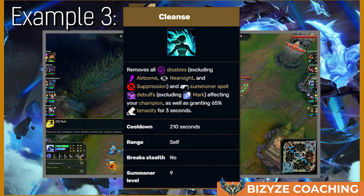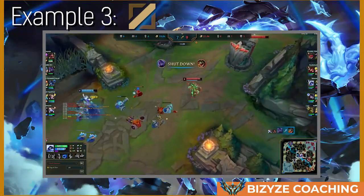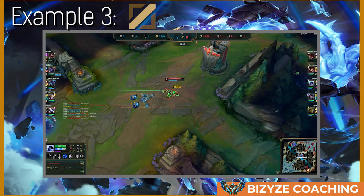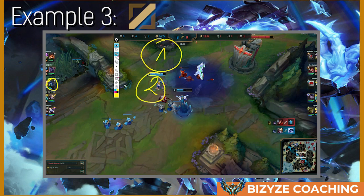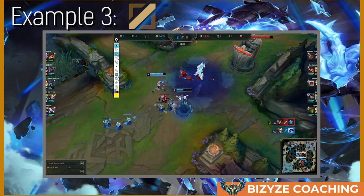Zerath has to take Cleanse and be very careful of Lissandra's engage and Gnar's Mega engage. We can see Zerath tried to poke at max range, playing very safe. But then he went for even more poke and ended up dying. His mistake was not respecting the fact that Lissandra could engage on him. In League of Legends, when you play a carry, being safe and staying alive is more important than doing a little bit more damage. Not dying is by far the most important thing on champions like Zerath.